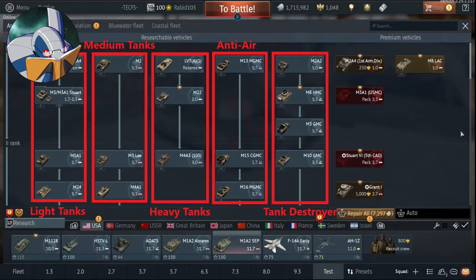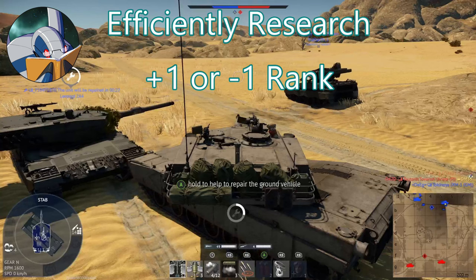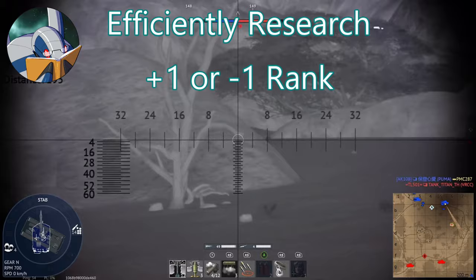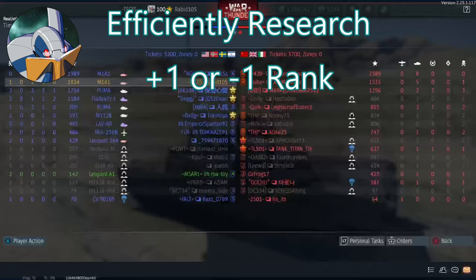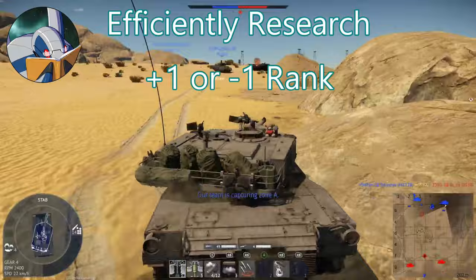Each vehicle can research one rank above and one rank below it efficiently. You can research further, but you'll lose efficiency the further away you get — for example, grinding the M1A2 SEP with the M2A4 is theoretically possible but will take forever. One advantage of premium vehicles is that while they still only research one rank above them efficiently, they research all ranks below them efficiently, so you could use one rank 6 premium to research the entire tech tree.